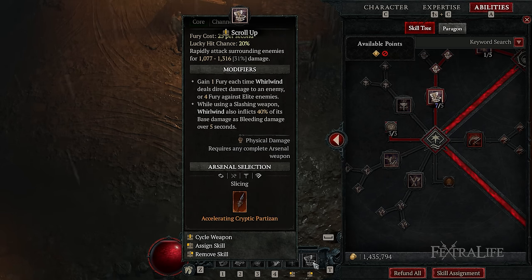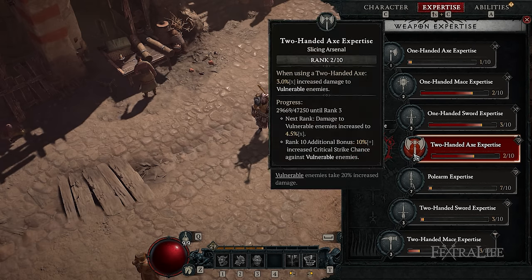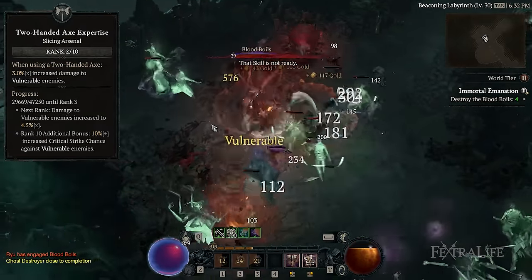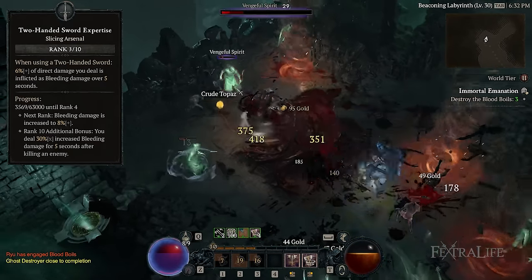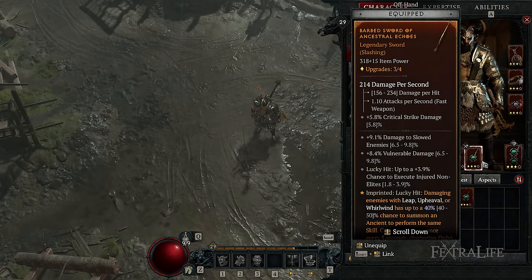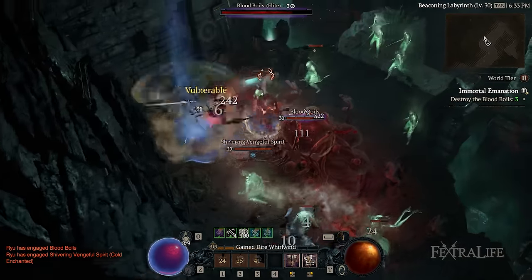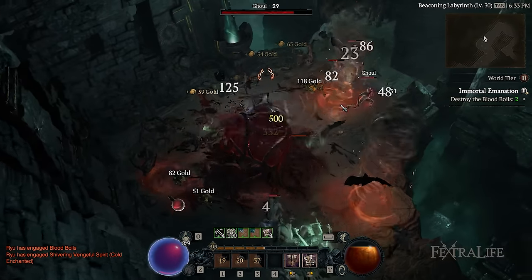This serves two purposes. First, each weapon has a unique Expertise passive that will apply when using that weapon. For this build, you'll want to use one of the following weapon types for your Slashing Weapon: a Two-handed Axe, which deals increased damage to vulnerable enemies and combos perfectly with the Pressure Points passive, or a Two-handed Sword, which inflicts a percent of direct damage dealt as bleeding damage over 5 seconds. The second purpose is weapon swapping — many aspects and passives provide bonuses each time you swap weapons. You'll want to set Bludgeoning for Lunging Strike and Slashing for Whirlwind. Slashing for Whirlwind is a must, or your Furious Whirlwind effect will not trigger.